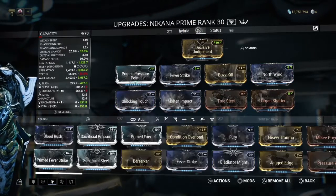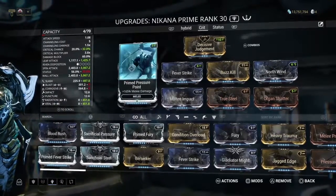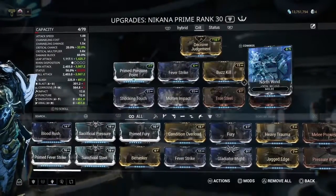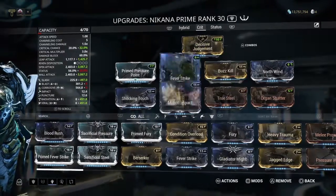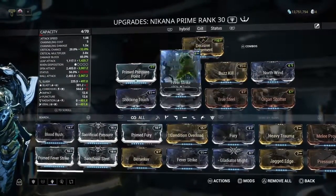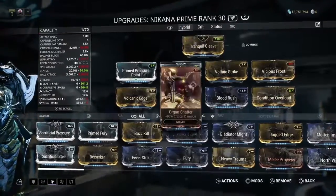This is the build I was using during that video and for the last couple of years. I use the base status mods including Slash, and Urush for the extra Slash damage, because Slash is nice. Also TruSteel, Organ Shatter, and Decisive Judgment because I like the stance, and it's able to open enemies up to finishers.